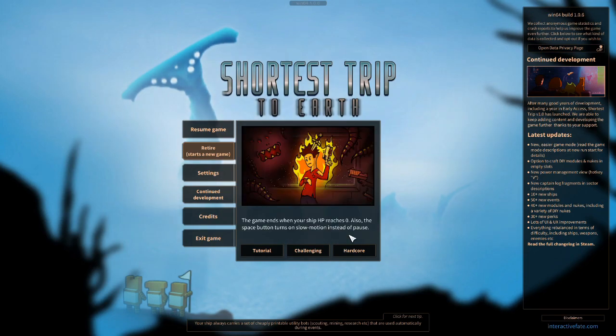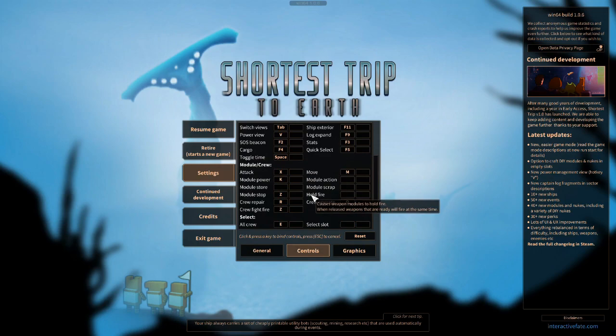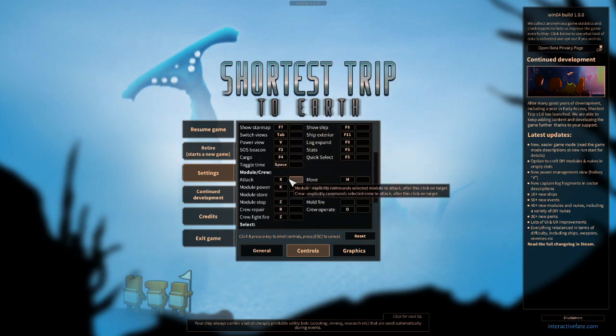I'll put a link in the description so you can skip ahead as always. Let's check out the settings. In settings we've got general, music volume, effect volume, UI volume — all already turned down low. There's sensitivity, cast smoothing, show crew outline, show helpful tips. Then controls — it's got a lot of hotkeys you can map. There's a ton of different stuff you can map to here.